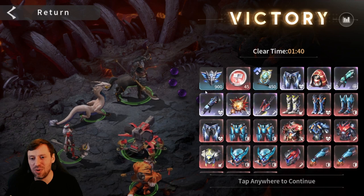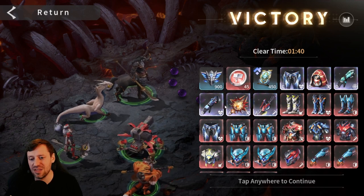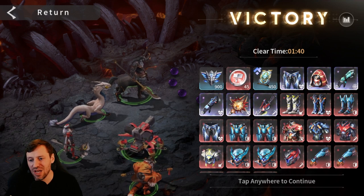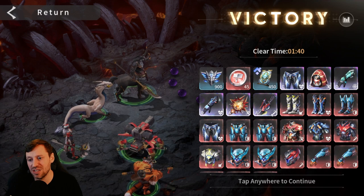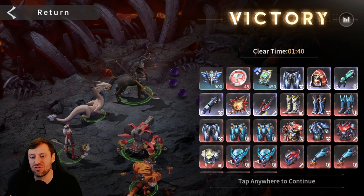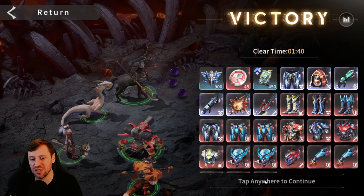And there we go — the boss is down already! Look at all that legendary gear; this is going to help me massively progress the account. I've also got a couple of A-class pieces, including crit rate, which is god tier for me right now especially on some heroes.